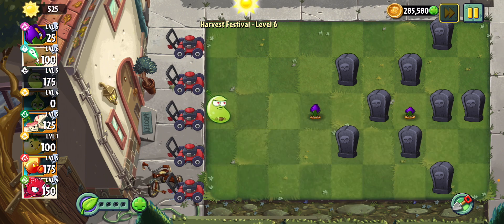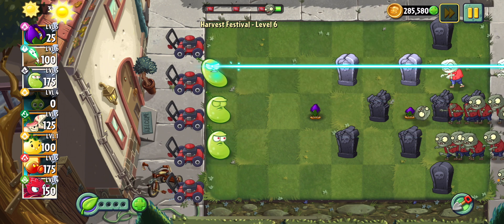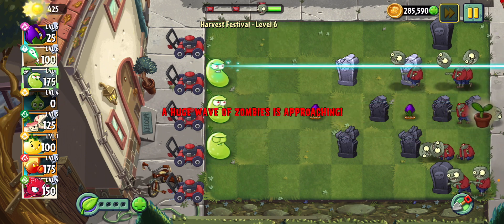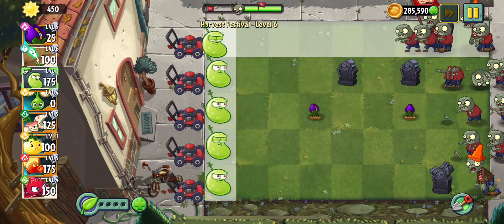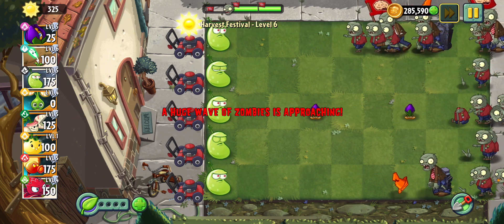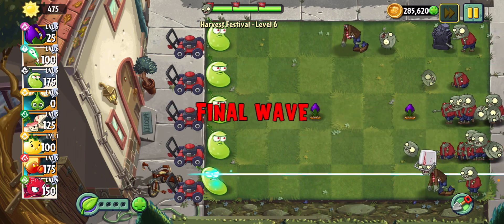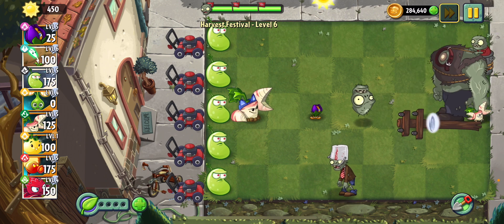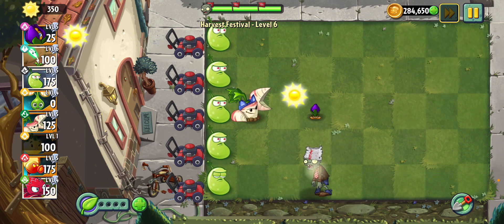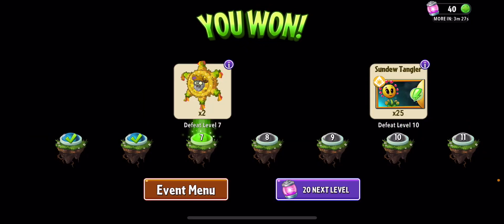Alright, here we go. Laser beans — I'm just gonna put a laser bean anywhere. Because three imps does be blocking. Lots of imps. Boom! If I can get some plant food, the imps could disappear. That's what the shrinking violet does — if the imp actually goes near a shrinking violet, then it'll... Actually, let's get some plant food. Dark insecure. Awesome. Solar tomato's done. Fire peashooter time. Yay! Level six is done, let's move on to level seven!